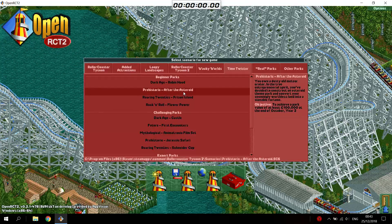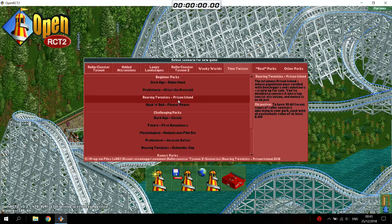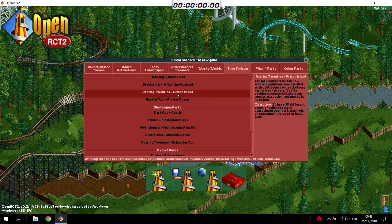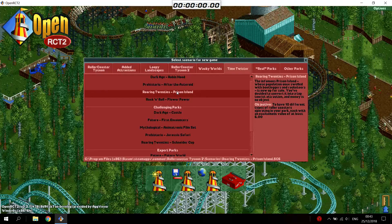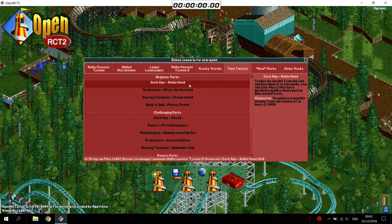You can usually achieve that by just spamming the corkscrew coaster, or some other kind of coaster that's available quickly. There's one scenario where you have to build 10 types of roller coasters, but you can just reach that with pre-builds. With pre-builds I mean coasters that come with the game, not any coasters that I built myself or that aren't allowed before the run. Anyway, most of these scenarios are pretty straightforward, so I will just jump into it.